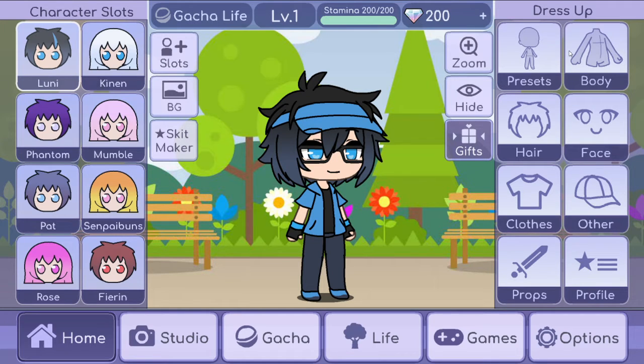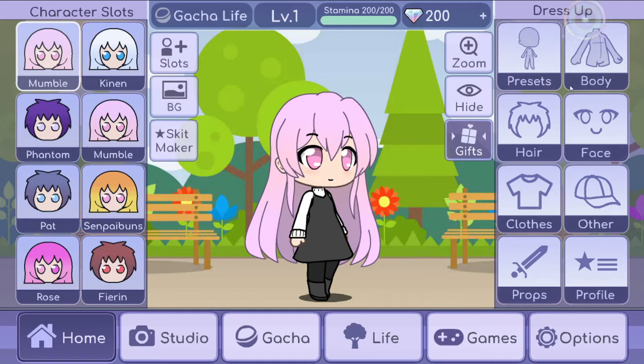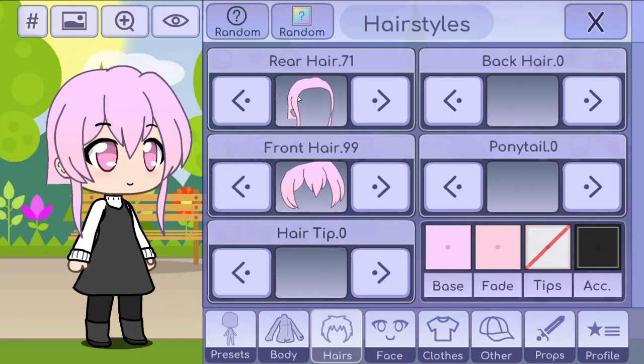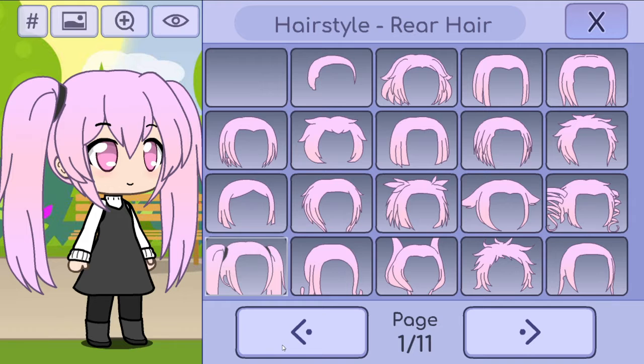I have never played Sister Location, but I love the characters in it — I've seen lots of videos on it. So the first character I'm going to make is Circus Baby. I'm going to make it a girl just so I can start off. Circus Baby — I'm trying to think what I should do for her. She has ponytails. Maybe I could do something like that.